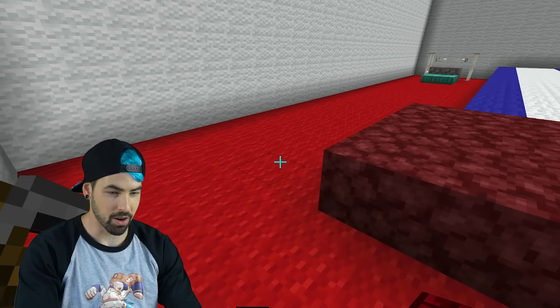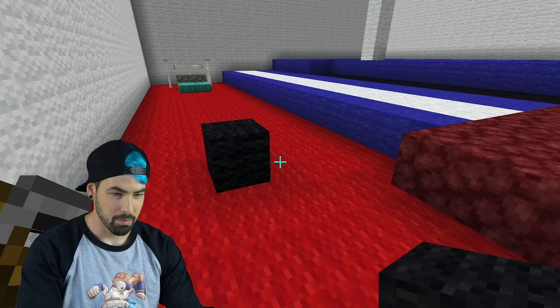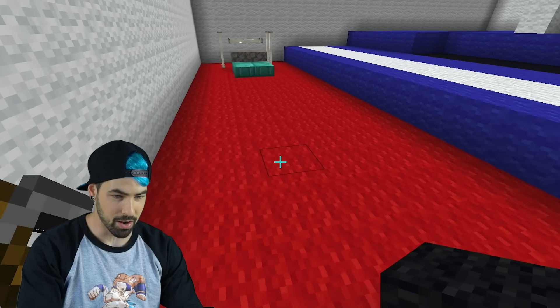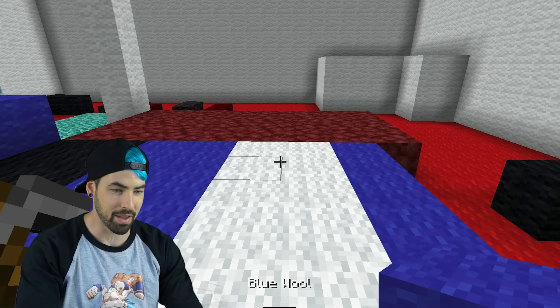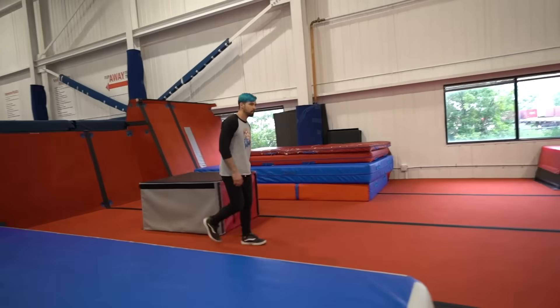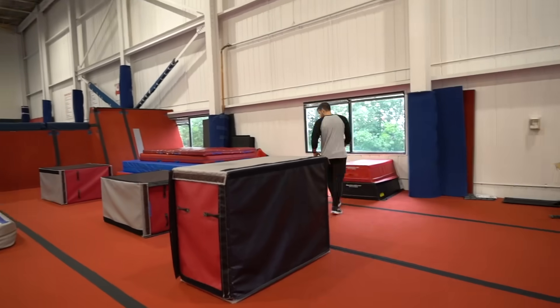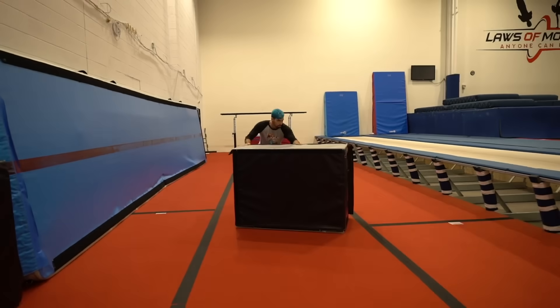That looks good. Then we're going to come over here and maybe add some more vaulting blocks that I'm going to have to jump over in person. Maybe one here and then maybe another run on this big trampoline over here and finish it off with a big flip over here off of these blocks. I'm going to film it with a normal camera just to show you guys the cool parkour stuff, but then I'm going to redo it with the GoPro to make it look like inside the game, and we'll see how it looks like side by side.